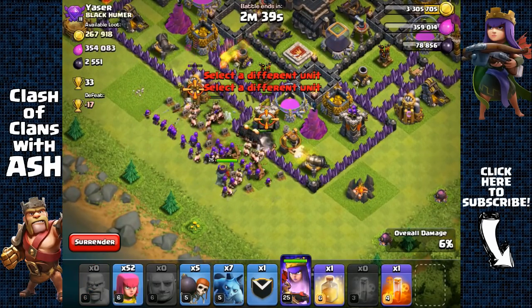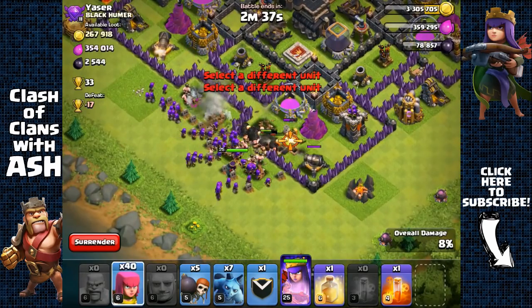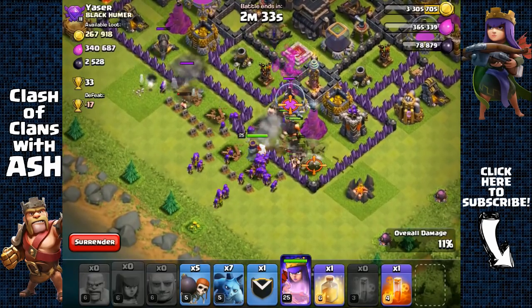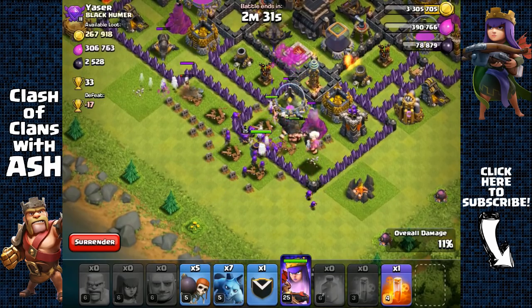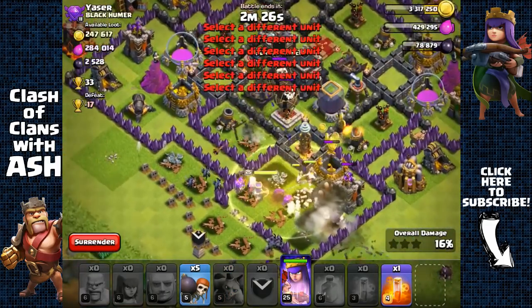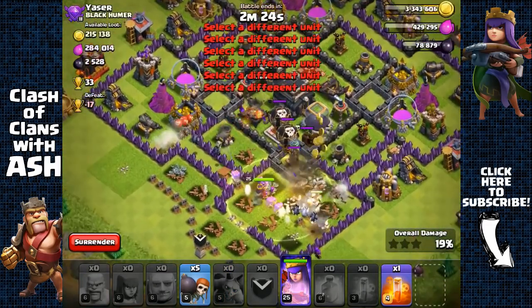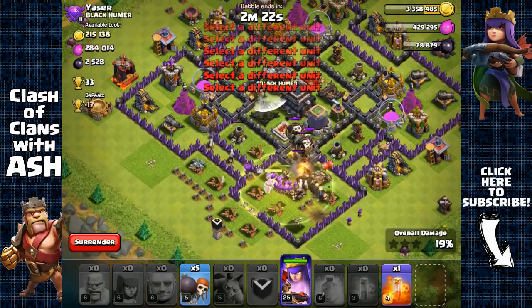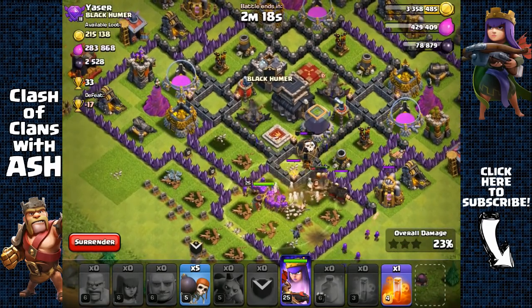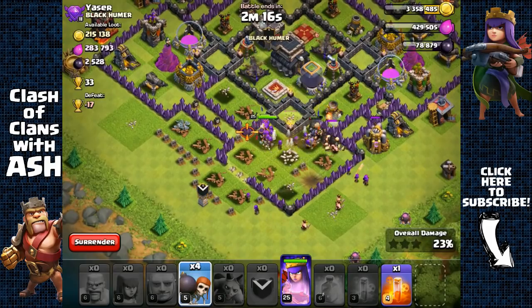We're gonna send our queen in and watch where the giants go — the giants are gonna move towards the right because of those defenses. We're gonna use a heal spell to keep those giants at good health. I did miss two balloons, but that's okay — it's not gonna be a problem. Archers should be able to take them out easily.